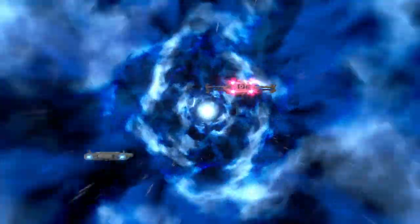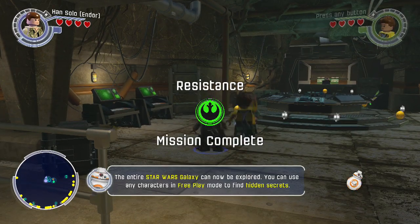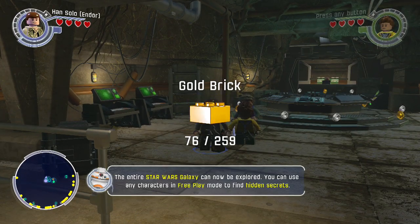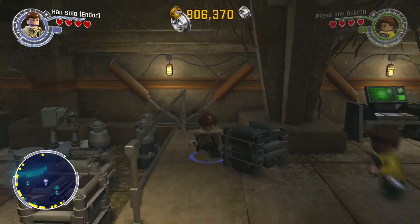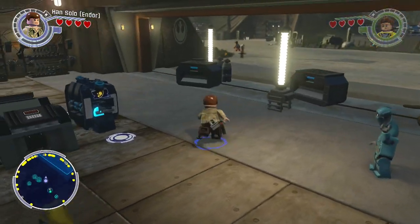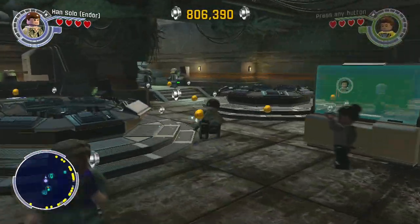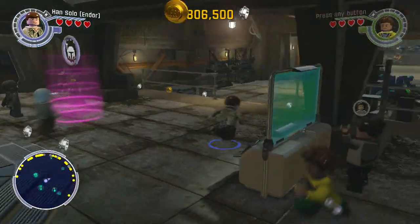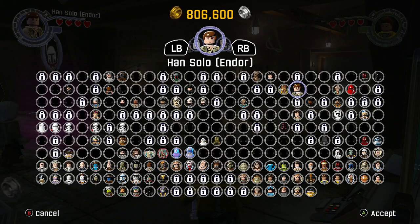We're doing good today already. We've got a lot of characters and a lot more stuff. 76 gold bricks, let's go! Any other missions in this building? All right, this is a bounty hunter mission. You know what — we just got a bounty hunter, let's use them.